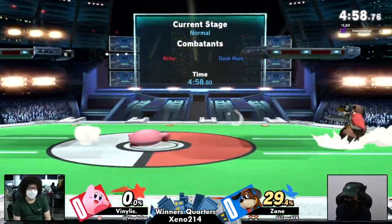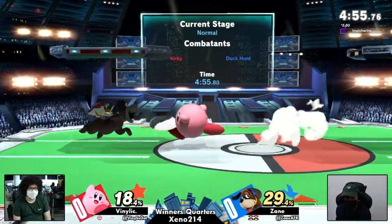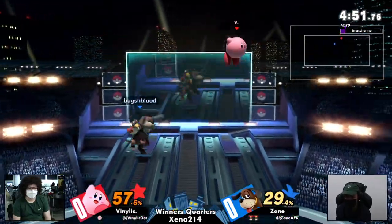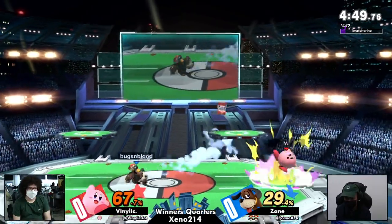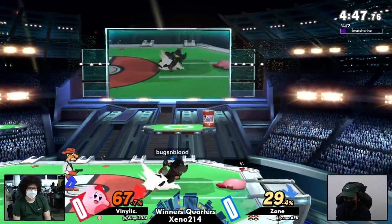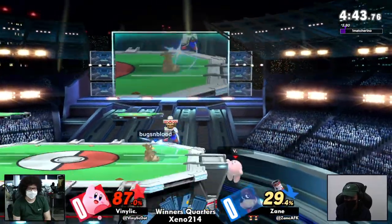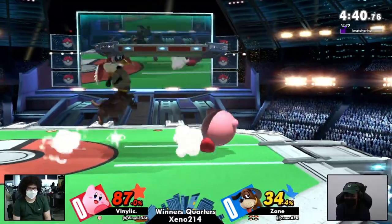Not only is it difficult for Kirby to get in, but once he does, Can is frame one — we see that Zane just throws out Can, breaking whatever combo Venilic was looking to get done. And look at all the damage Venilic has already taken.